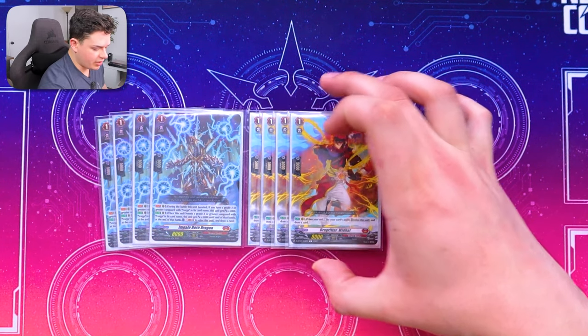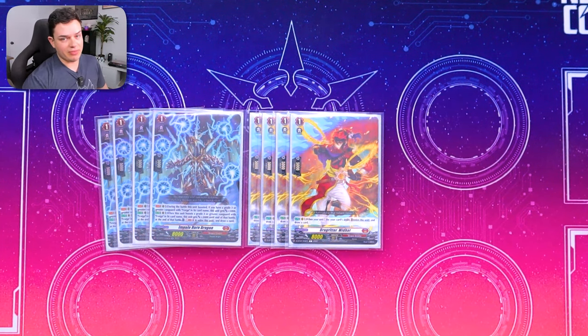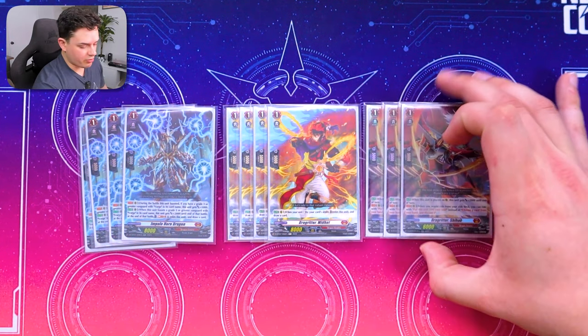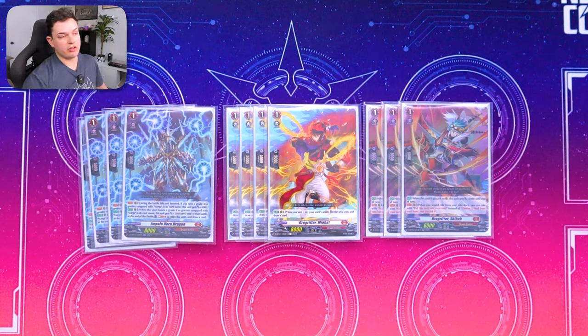For some extra drawing, I'm running four copies of Midhat. Midhat was an Overlord-specific card but it's really good for Vargra. Whenever your Vanguard re-stands, you can retire it to draw a card. After you boost with it in either your rear guard columns or your Vanguard column, you can get rid of it after you re-stand the Vanguard and get some resource out of it. You can also bring it back with Fall Heart.